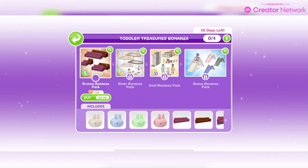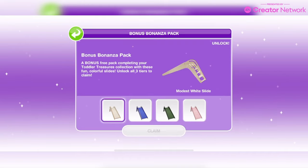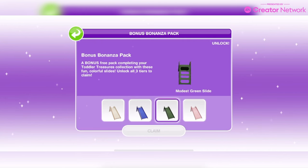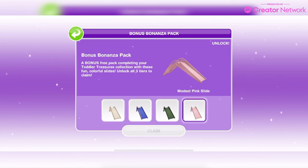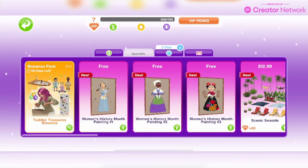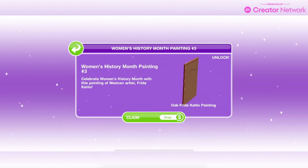If you buy all of those packs you can get the bonus pack which has the modest white slide, modest blue slide, modest green slide, and modest pink slide. So you might want to make sure you have toddlers unlocked for this update. Then there's another free painting — this one is of Frida Kahlo — completely free, available from March 24th to March 30th.